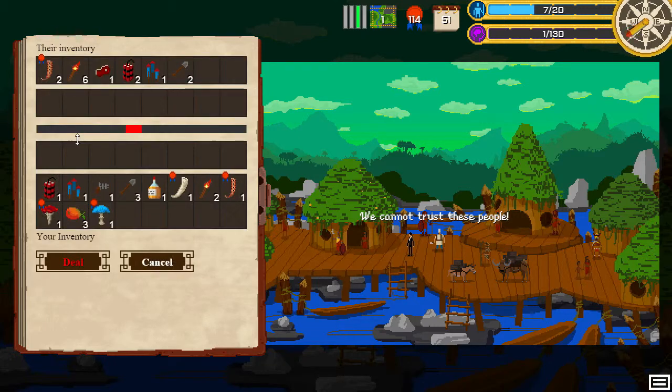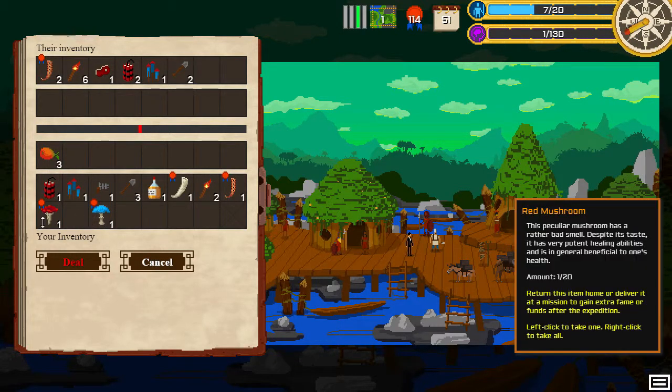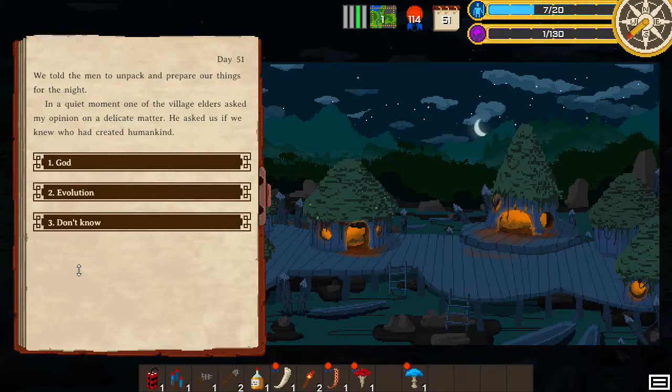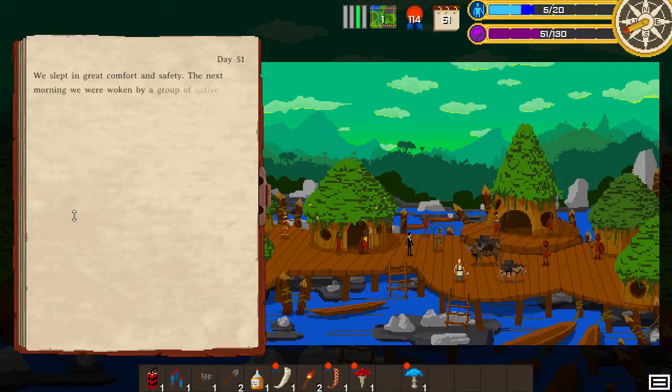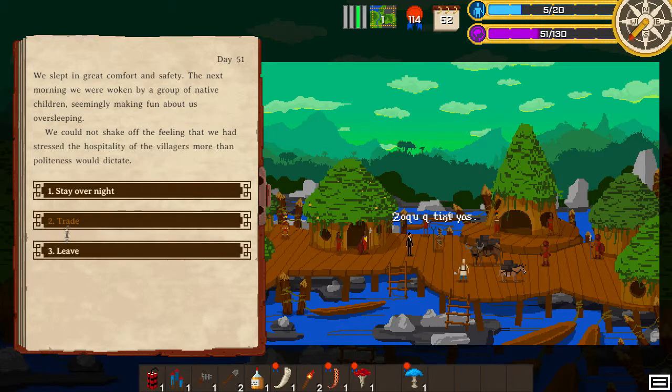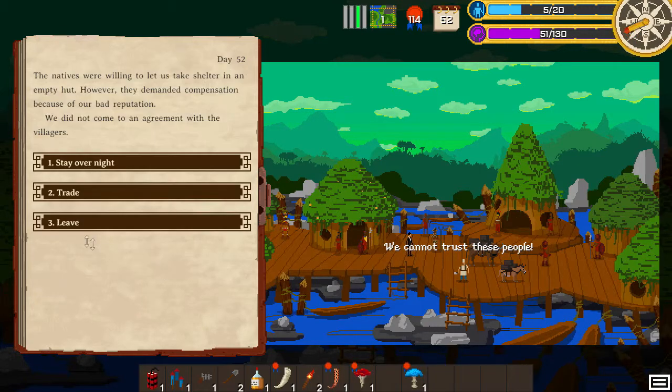They demand a tribute because of our bad reputation — oh man. I hope I can give you dynamite. Mangoes. I'll give you a shovel — deal. We told the men to unpack and prepare for the night. A villager elder asked my opinion on a delicate matter — who created my kind. Let's go with this answer. Hopefully he doesn't kill us in our sleep. We took a hit. They demand compensation and I don't have enough — we gotta leave.